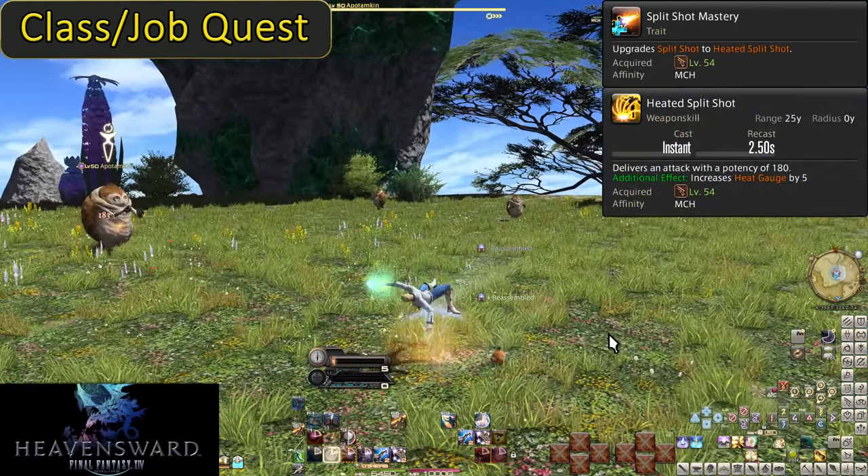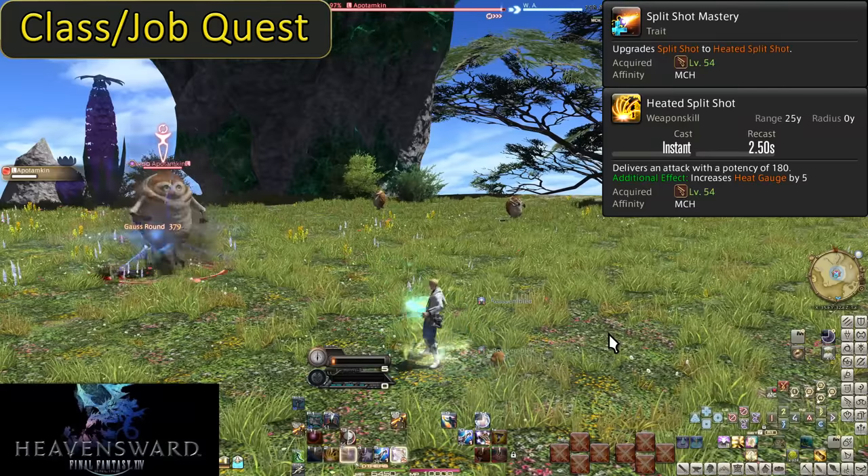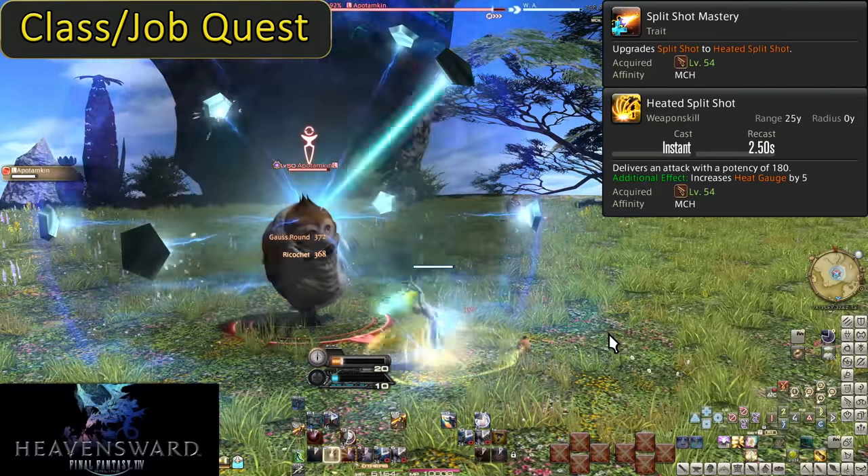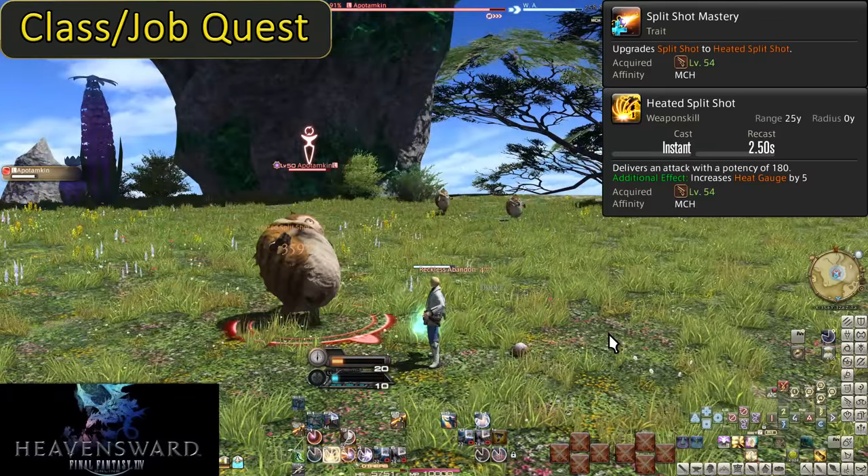Level 54, Split Shot Mastery and Heated Split Shot. This upgrades Split Shot into Heated Split Shot. It does an additional 40 potency of damage, now doing 180 potency. But now you can do a flip!